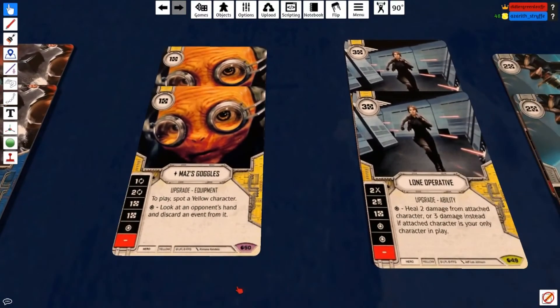I wasn't running this in the original build, but then I thought — why am I not running this? It's Maz's Goggles. This card is so good because it has a two-focus side, a one-focus side, money, and a really interesting special to kill events in your opponent's hand that you're worried about — like Ace in the Hole, Guard, Electroshock, Endless Ranks, Squad Tactics. You throw this on Maz and that two-focus when you activate Maz is really good for Luke.